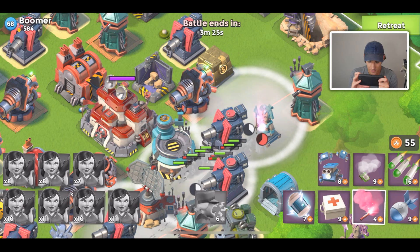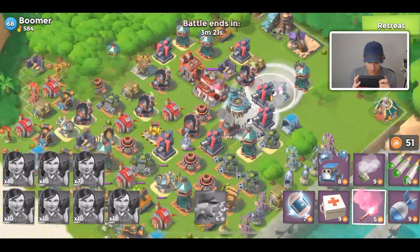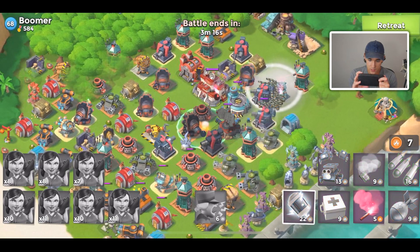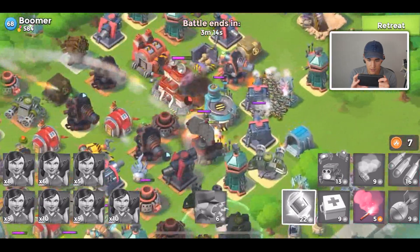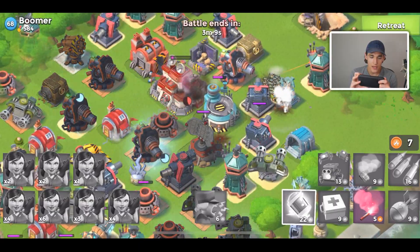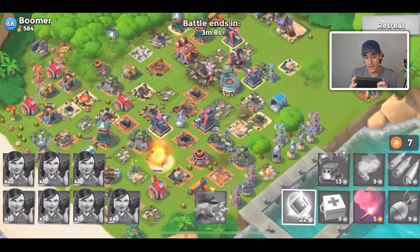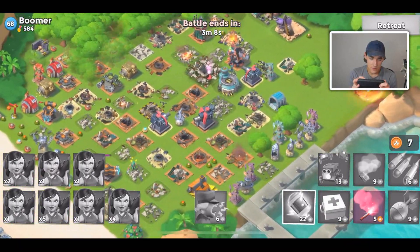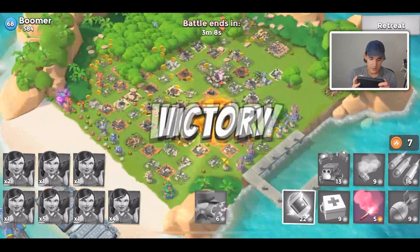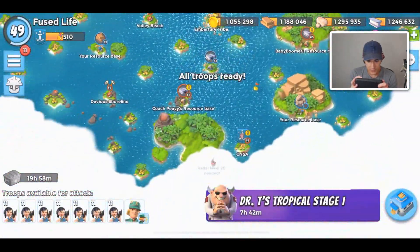Honestly, no reason the next person shouldn't solo if they're above level 48. We're at the core. Let's get some critters. A few shocks out, spacing them out a little so I have a little more time. It's a pretty high level core, but no match for all Zookas. Barely took it out. That machine gun took out way more troops than I thought it would, but we were able to take out Boomer level 68. I did lose almost my entire army, but we still beat them.